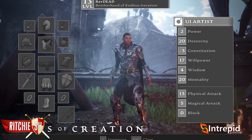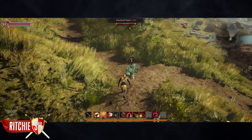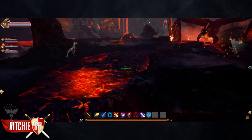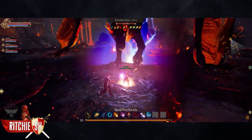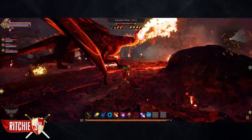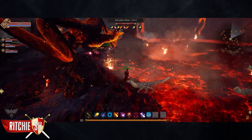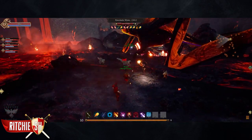You can see in this image, although this is very early concept and may not be the final stats, we have Power, Dexterity, Constitution, Willpower, Wisdom, Mentality, Physical Attack, Magical Attack, and Block. These will be what you are looking for on your gear, along with elemental resistances that will help you in certain situations. Each of the races will have different stat compositions as well, although they aren't going to be drastically different because they don't want to create the precedent that one race might be better for one class than another. You will be able to play any class on any race and still have a lot of fun. The primary class you choose will also affect these stats, although the secondary class will not contribute to the growth of your stats at all.